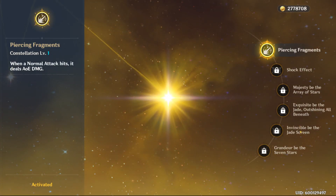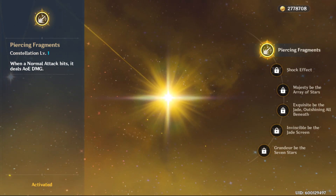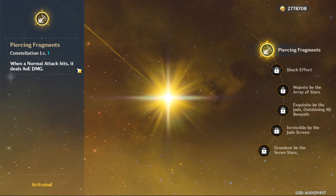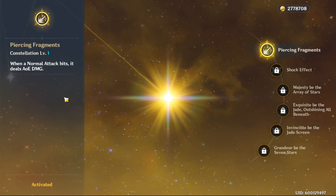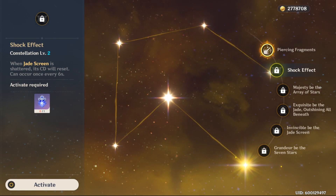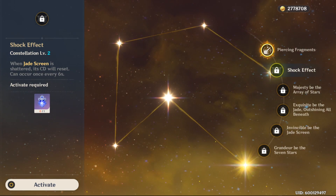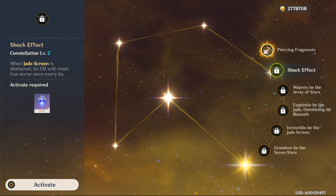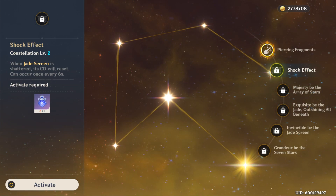Constellation level 1: I think this is required if you want to make her a main DPS. Without it, she's a little bit weak as a main DPS. When a normal attack hits, it deals AoE damage — great especially in Spiral Abyss because there are a lot of enemies sticking close together. Constellation 2: When the Jade Screen is shattered, its cooldown resets — can occur once every 6 seconds. This is also very, very strong — when the screen gets shattered by an enemy while blocking projectiles, you can open another one right away.